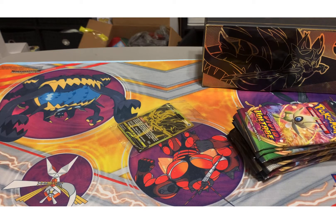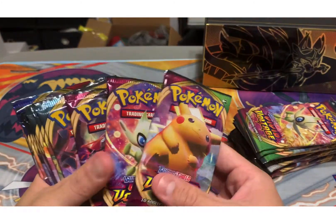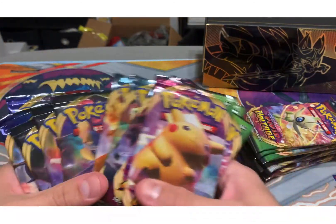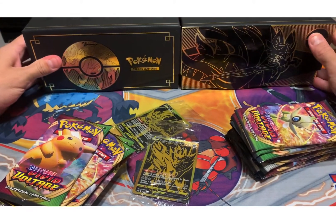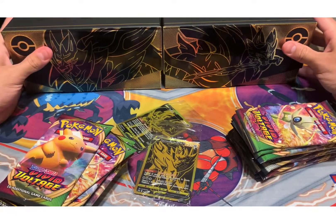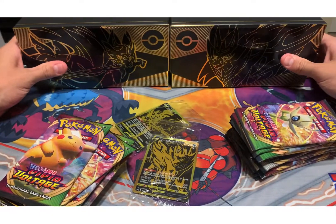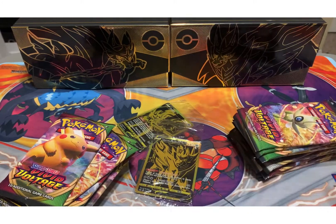Here's our promo card, and again three Vivid Voltage, three Darkness Ablaze, three Rebel Clash, and three Sword and Shield. Same coins — it's a Zamazenta coin instead of the Zacian. That looks pretty cool. Both of them together — wow, that looks really cool, a really cool keepsake. I like those, I'm actually going to have those on the shelves.